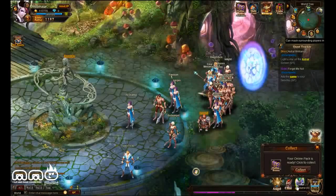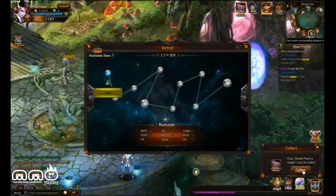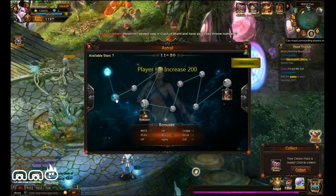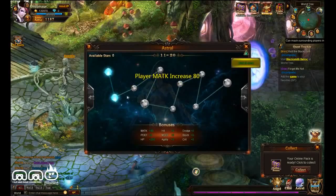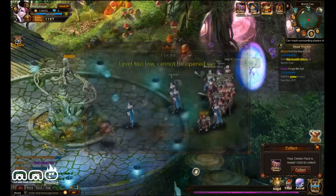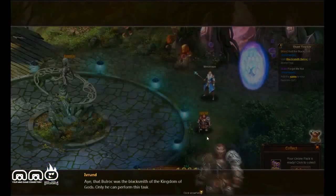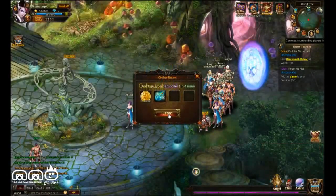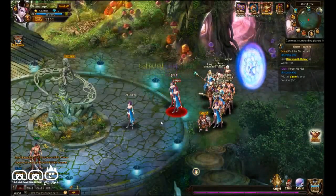In lieu of a traditional skill and stat leveling system, there's going to be a constellation system — kind of the star look you get from a lot of Asian MMOs. As you gain levels, you can go through the constellation to get different passive upgrades. At this point there were no decisions to make — if I had points, I used them. They're all based off your level, so it's essentially just stat points. Maybe in the future there will be some way to customize it, but I didn't get very high level.